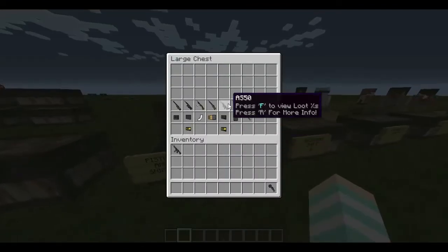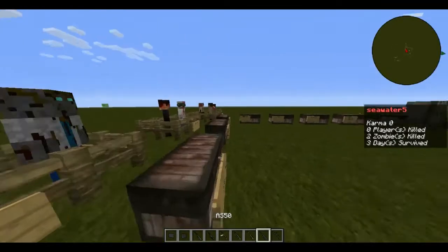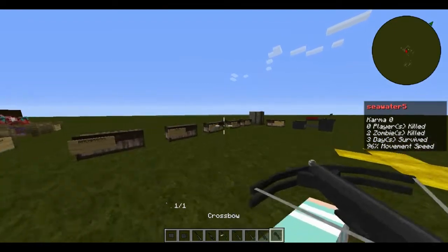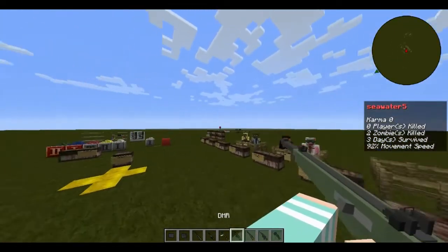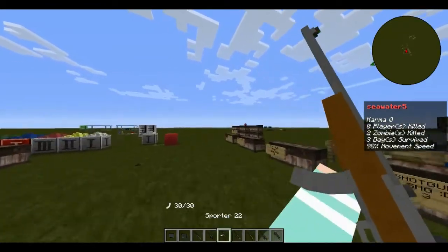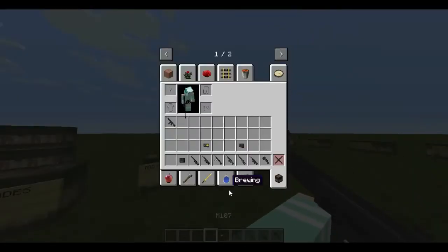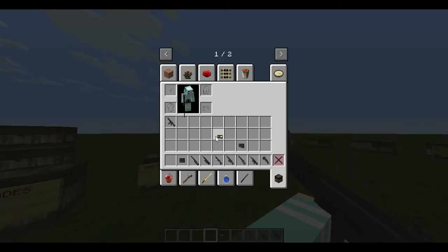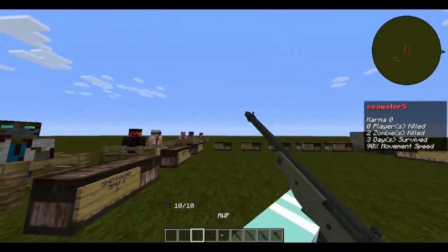Next we have snipers. With some of these weapons you might think they're not snipers, but they technically are. None of the snipers come with scopes pre-equipped. The M107 and AS50 both come with armor-penetrating variants of their ammo. First is the AMP — the most classic sniper.